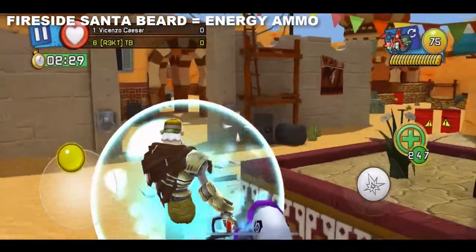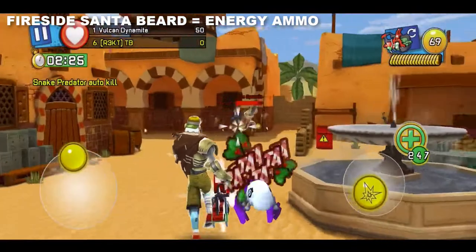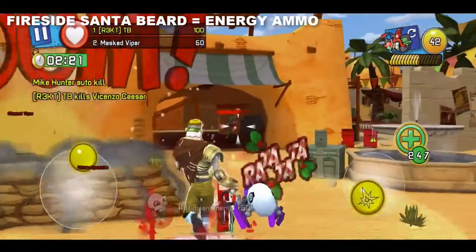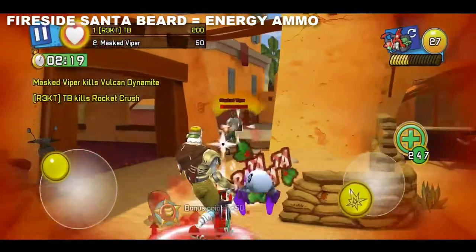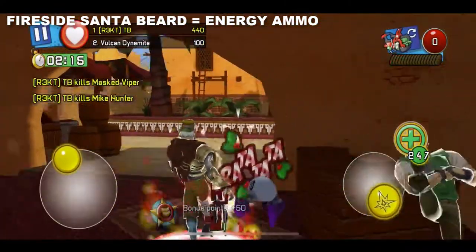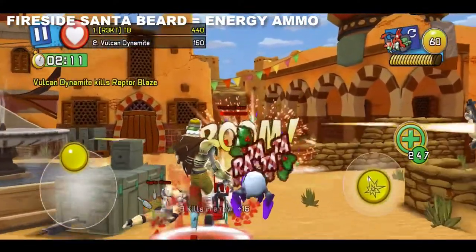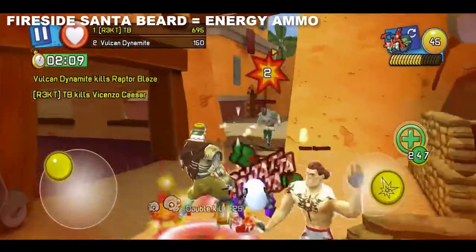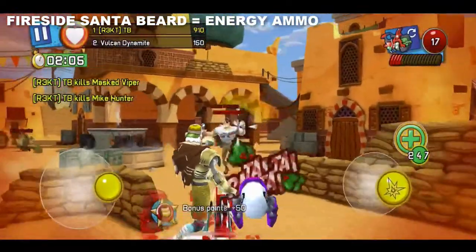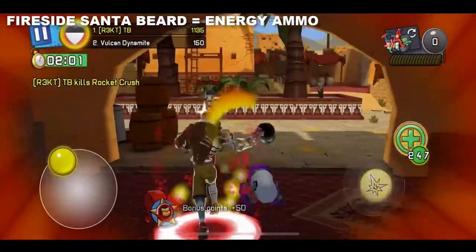The last Santa beard I have is the fireside Santa beard, which gives energy ammo. In my opinion this is a bit better than the cute Santa beard with magic ammo, but it's still really bad — I really don't like it. There are two more that I don't have: the stun ammo and the healing and normal ammo. Those aren't really that good either — they might be fun to troll with, but they aren't really effective.